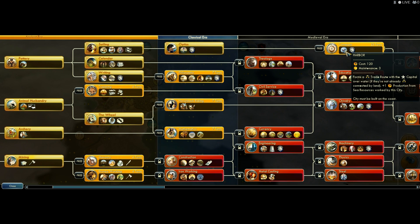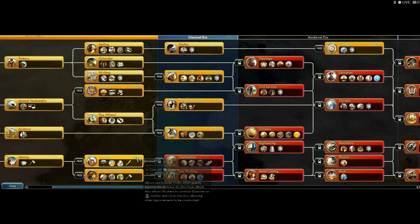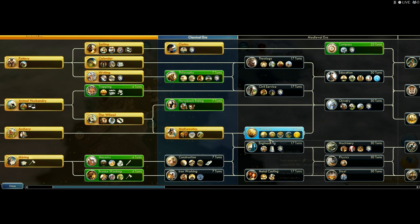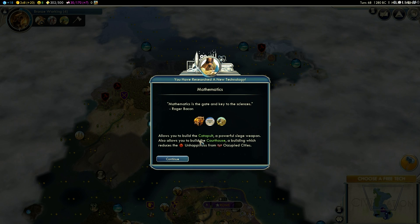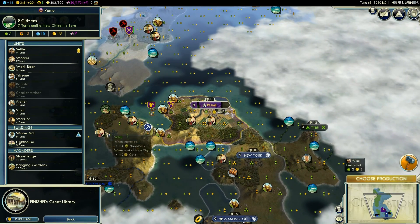It could be Compass, but I don't really think I need Compass — it forms a trade route with the capital over water, and that doesn't mean much right now. So I'm going to go with Mathematics, and I got it. Now we can focus on what — Bronze Working? Or should I go for Currency? Nah, let's go for Bronze Working. We're going to have an army of Legion and Ballista. 'Mathematics is the gate and key to the sciences.'